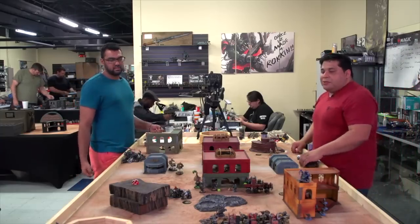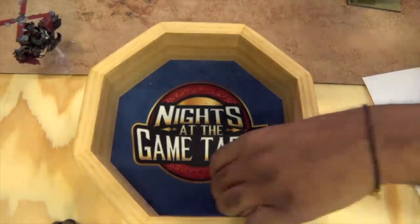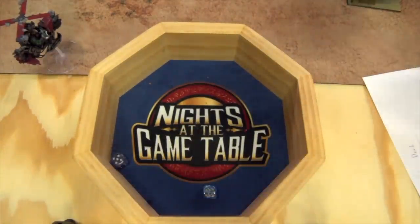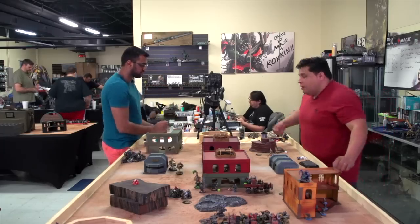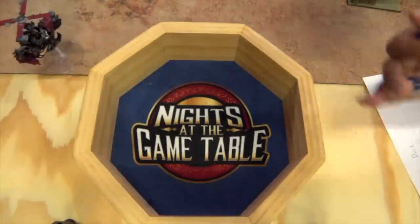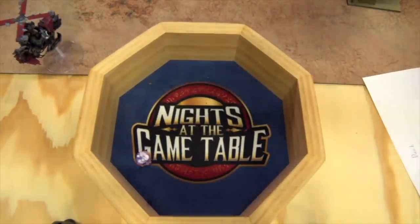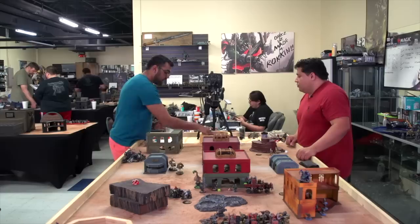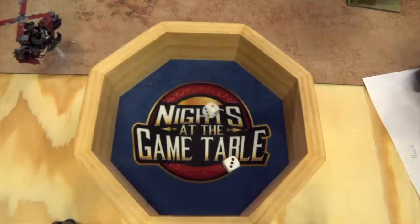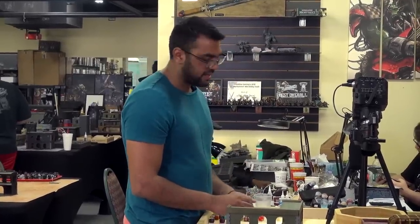First Smasha Gun — two shots, More Dakka: two hits. First does not wound, second wounds — one save, minus three AP, four-up invuln: goes through, kills the wounded Custodes. Second Smasha Gun — one shot: misses. Third Smasha Gun — one shot hits, Mordaka: two hits. First wounds, second wounds, two four-up invulns: first kills the wounded guy, second puts two wounds on the fresh one. That is fine by me.